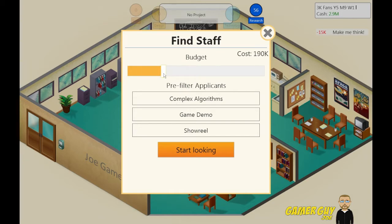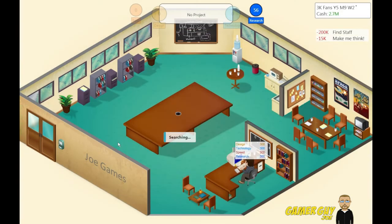That's a lot of money to advertise. I guess we got 2.9 mil. Let's go 200k and pre-filter applicants with a game demo or showreel. Let's go with a game demo — start looking.